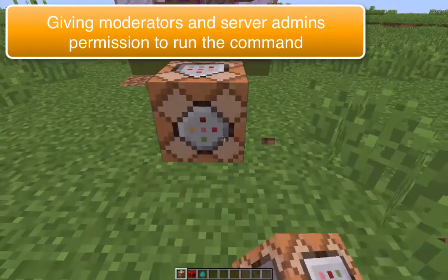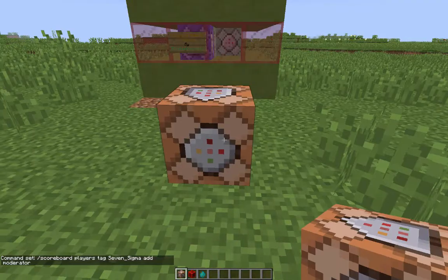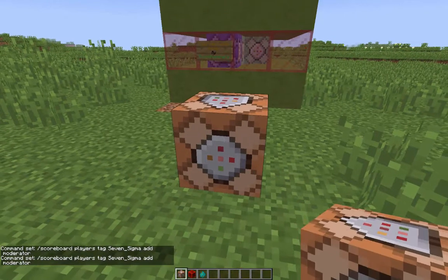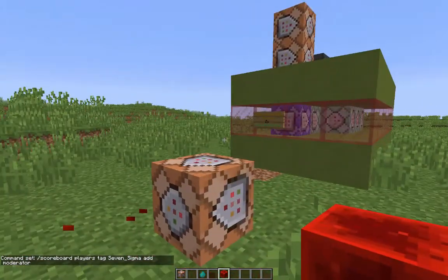What you need to do is tag your moderators with a moderator tag. You do that with the command: 'scoreboard players tag [player name] add moderator'. You need to spell it exactly like that, because this plugin will give the trigger command to anyone with the moderator tag. So all your admins and non-op players that you want to be able to use this — give them that moderator tag. There you go, I've got the moderator tag and can now run that trigger command.